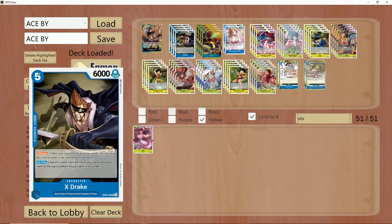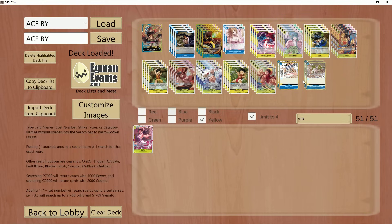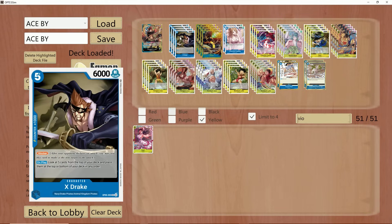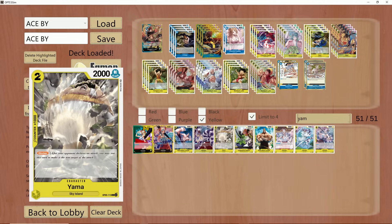Most of the Ace builds prior to OP07 looked something like this. To be fair, we all were pushing for X-Drake. We thought X-Drake was a really good card in the deck — it helped out a little bit, but it was still kind of a dead card. The other cards we also used were Satori and Yamato — the 2K versions.